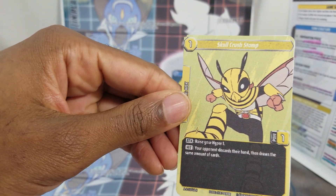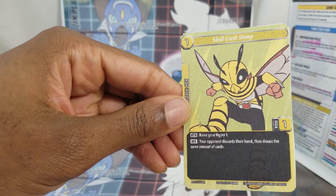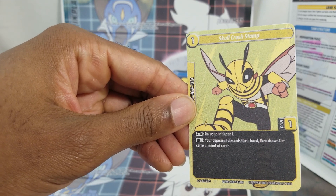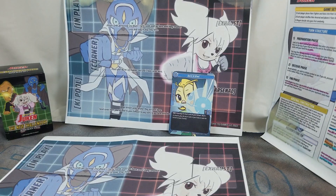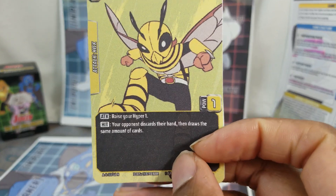Upon attack, you raise your hyper one. And then upon hit, your opponent discards their hand, then draws the same amount of cards — so pretty much jacking up their strategy if they had one in their hand.